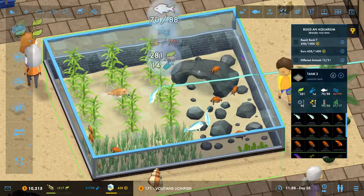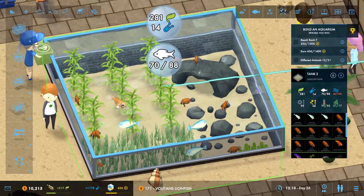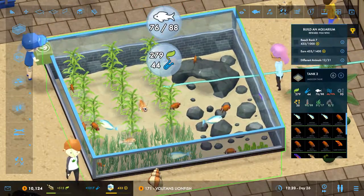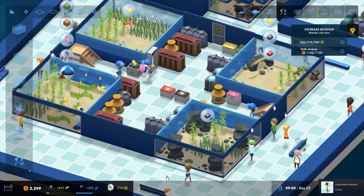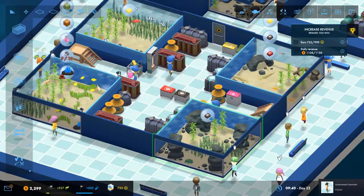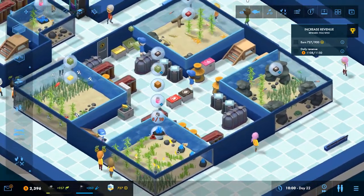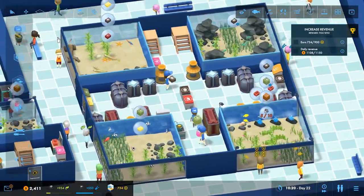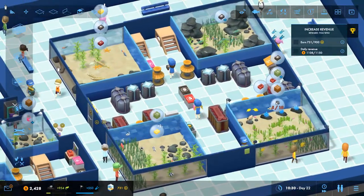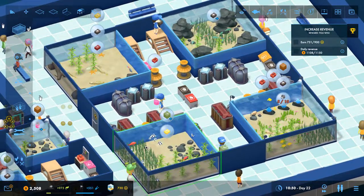Megaquarium is a perfectly okay management game, and in some parts it's quite good. While it lacks attractive visuals, an elegant interface, and perhaps even longevity, Megaquarium does the fish collection thing very well. If you like the subject — collecting rare species and housing them in tanks — this can be quite fun, but it's going to be a challenge to hold the attention of someone who just isn't interested in it.